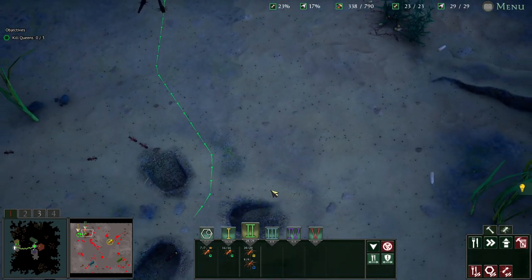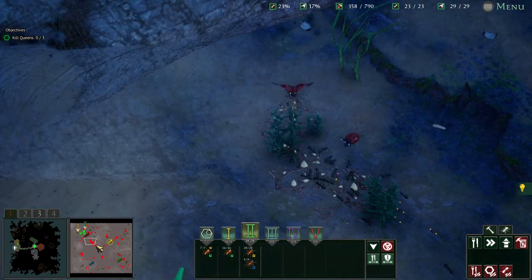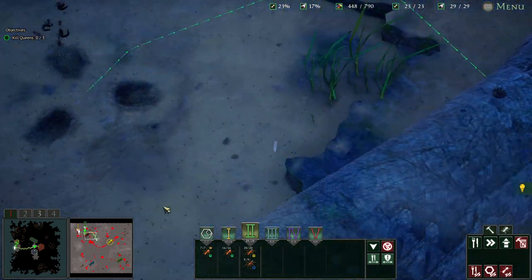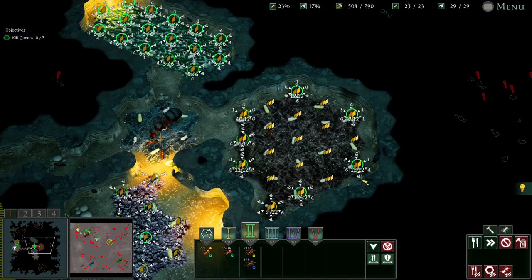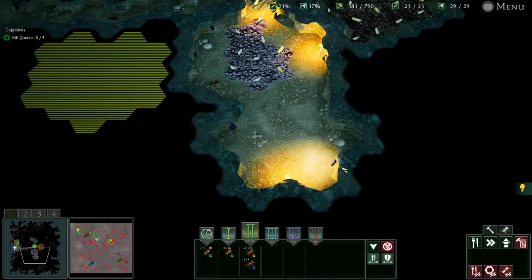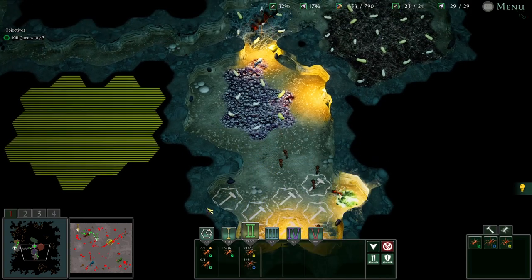We'll go up there and kill those off quickly, then bounce around and start hitting some of the — oh boy, okay, they're just taking those now. If you haven't got enough stuff over there you have to take my stuff as well — that's why I can't have nice things. We're just crushing everything now. Speed tile in as well. Need to think about where to put another chamber — we could put some workers in here to help out in the colony.